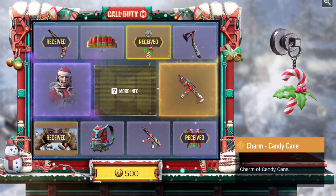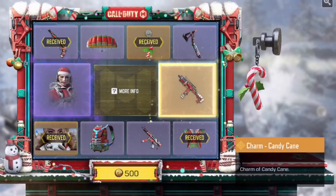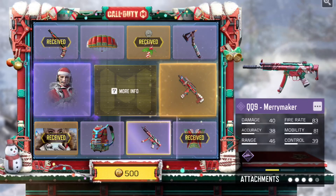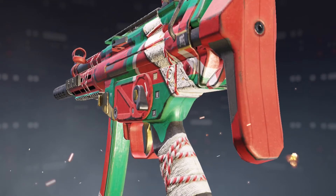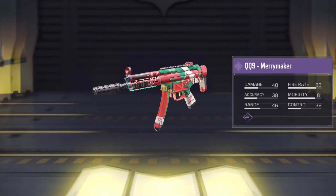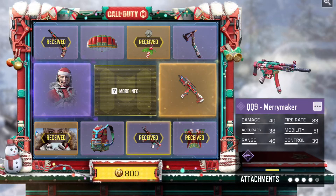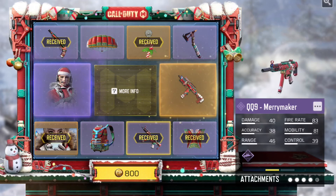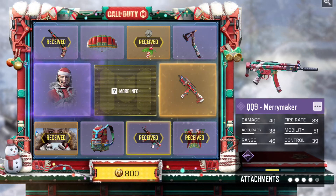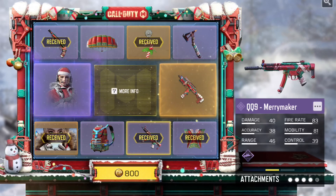Yeah, this is the last pull — I only got five pulls, didn't really spend too much money on this one because like I said, not an amazing lucky draw, just kind of average, maybe even below average. We got the QQ9, at least — that's not bad. It's not animated or anything, but looks decent, not too terrible. That's actually a pretty decent pull. Usually they do like a secondary epic blueprint — in this case the J358 — and then a primary weapon epic blueprint, which in this case is the QQ9. Most of the time I don't even get the primary epic blueprint, so decent pull, I guess.